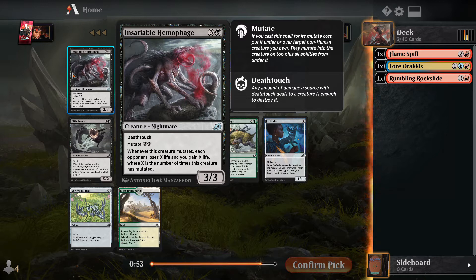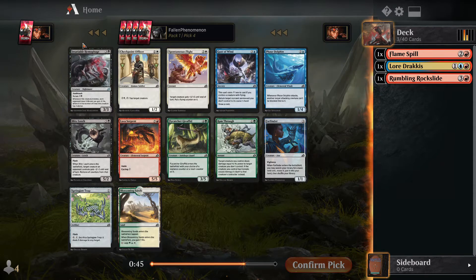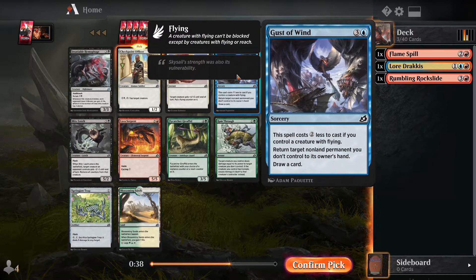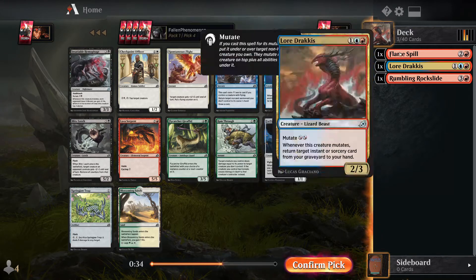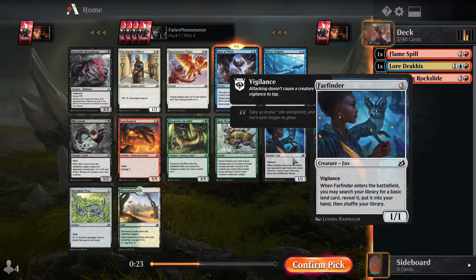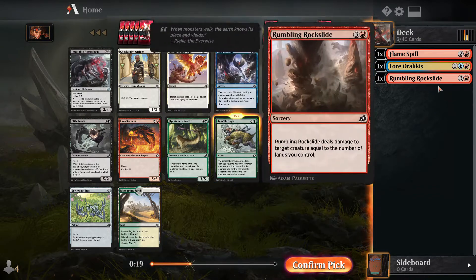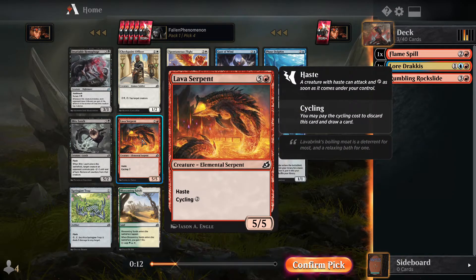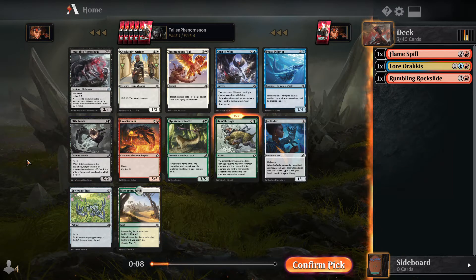Hemophage — when it mutates they lose X and you gain X, so the first time it'll be a three-three on something giving deathtouch and draining one, which is okay. Tap a creature — I like tap effects, decent combat trick. Gust of Wind — I like bouncing things and drawing cards, fits what we're doing, maybe a spells-matters deck. Far Finder is really good in this deck — we can splash colors and filter to get a land when we need it. Ram Through — another removal spell. I think the best upside is Ram Through, so I'll take that and stay open.